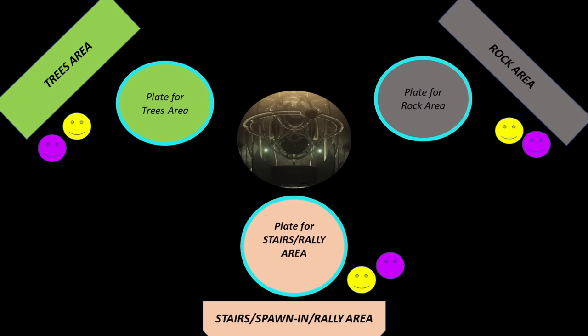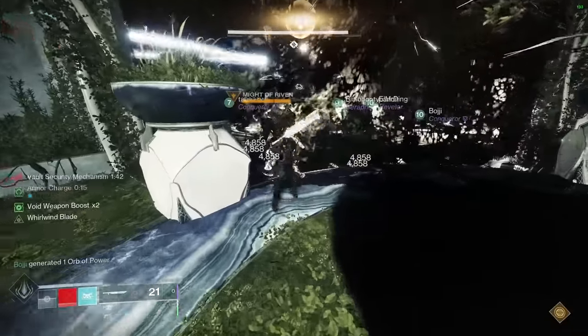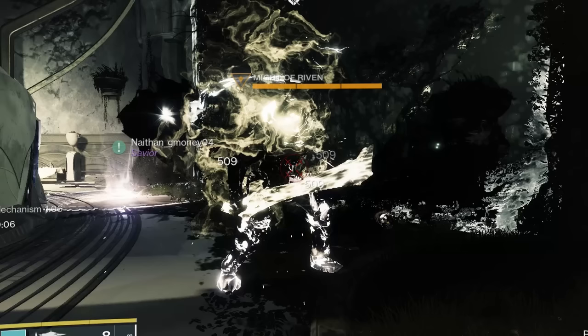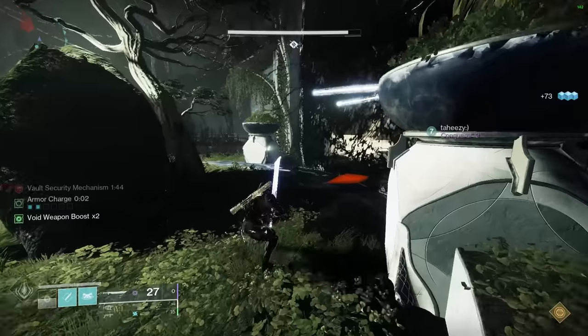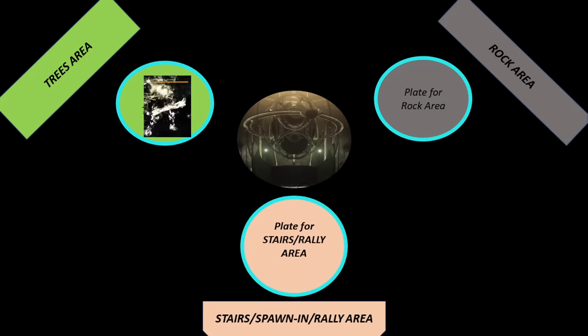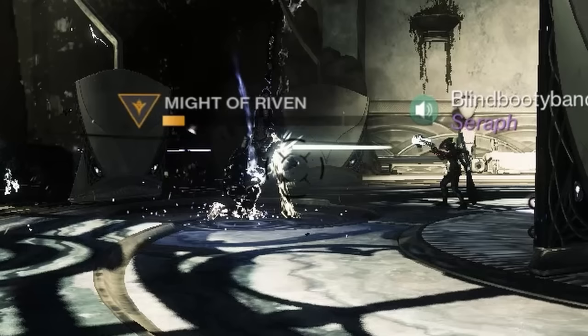Make the following teams: each area will have one ad clear paired up with one reader. Yellow smiley faces are ad clear. Magenta smiley faces will be a trees reader, a rock reader, and a stairs reader. Ad clear — kill ads, but try not to go into the rock, tree, or stairs rooms. Try to avoid staying in the rooms too long because you can get trapped by this darkness wall. Your main focus is to kill these knights, which will wipe your team. These knights spawn in the rooms — you could be proactive and hunt them down, but they'll immediately try to sacrifice themselves on the plates. Even if they're sacrificing, they're still killable. So ad clear, be alert and look out for any knights trying to sacrifice on the three plates.